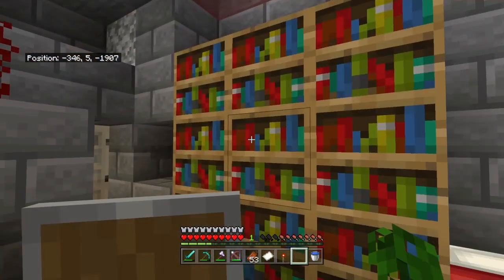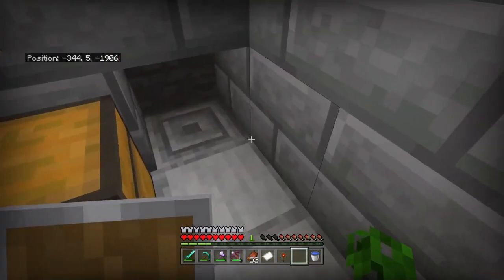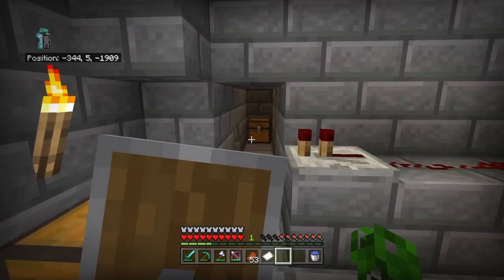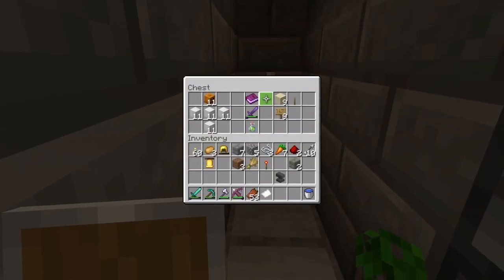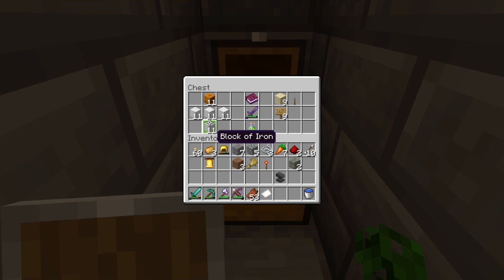Okay — bed, bookshelves, redstone, chest. Another secret room! A secret room in a secret room — only RT would do that. What is all this? We have one, two, three, four — I have 44 blocks of iron. 11 carb — we can make 11 iron golems. Why would you still have iron golems in this chest?